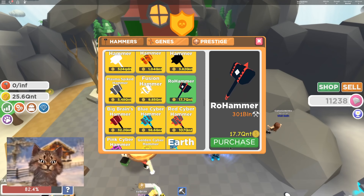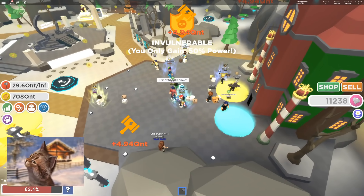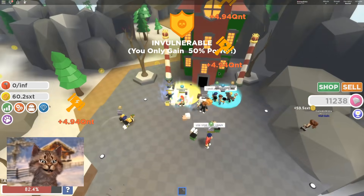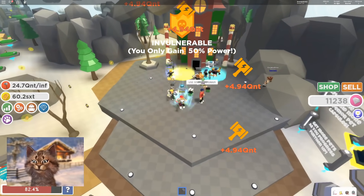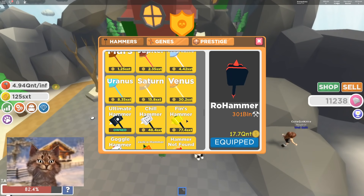Wow, I can buy this roll hammer right here. Let's try this. I get almost five QNT every second. Oh my god — I'm gonna get 100 SXT. I have so much power right now. That's crazy.